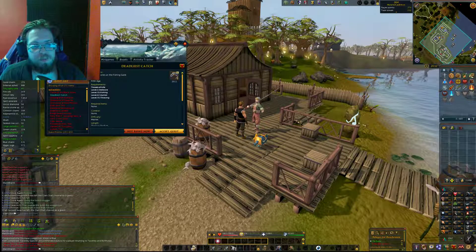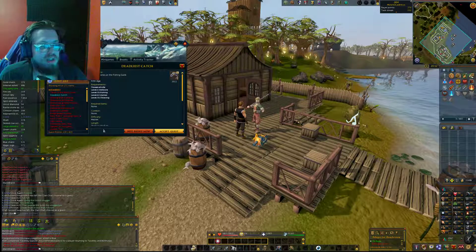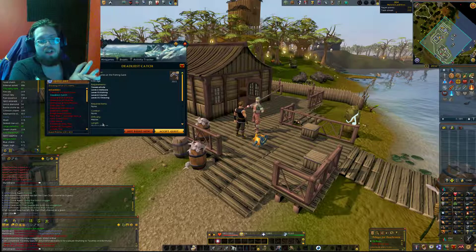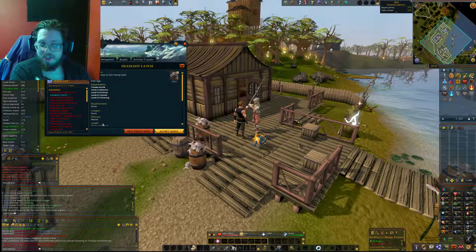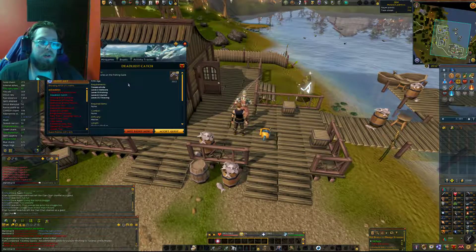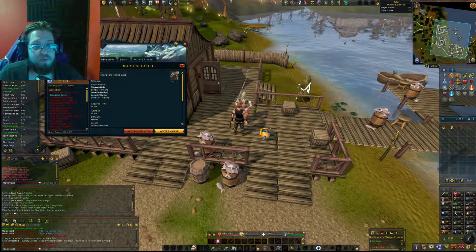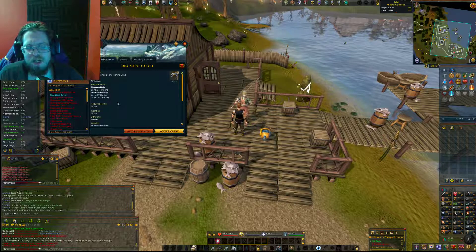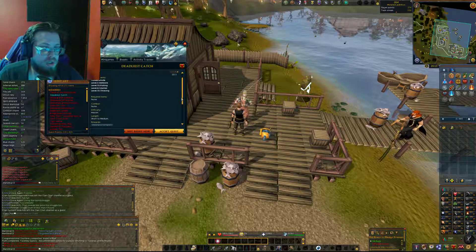Hello everyone, Manithrall here, and welcome to a quest guide. Today we are going to be doing the Deadliest Catch. This quest has more requirements than anything else. The start point is Jones at the Fishing Guild, so you do have to have access to the Fishing Guild. It is a Fifth Age quest. Requirements are: Tower of Life quest, 3 Herblore, 70 Fishing, 67 Hunter, and 70 Thieving. No combat, difficulty Master.